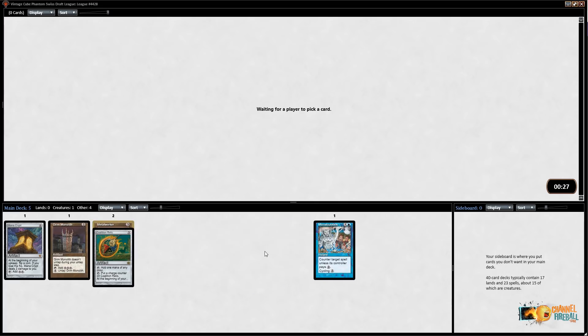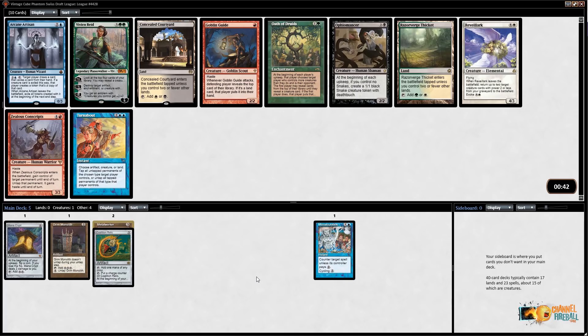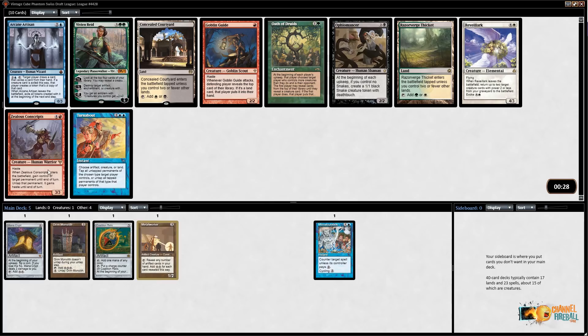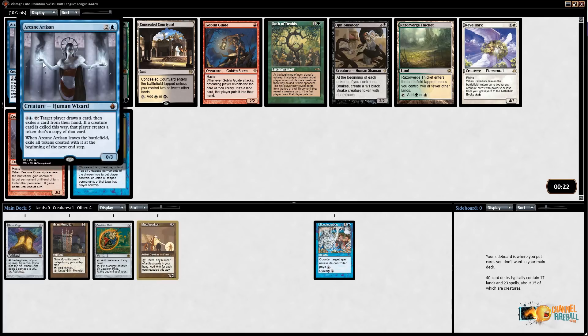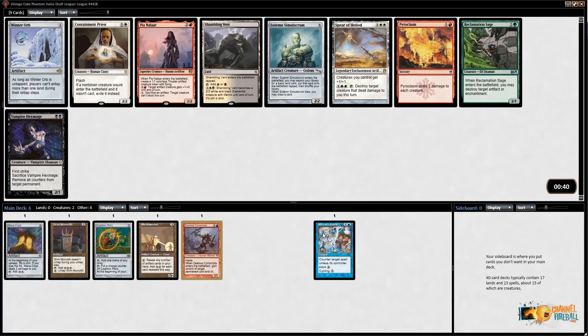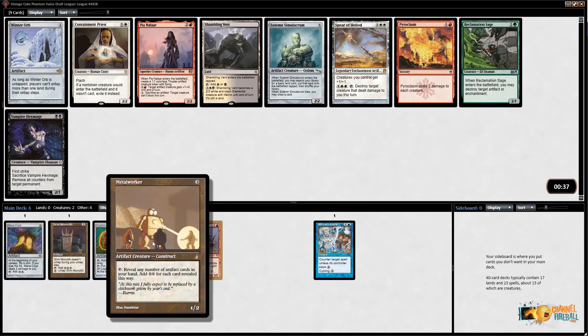Here we don't have any artifacts, but there is Turnabout — good in a combo deck, though not really where I want to be. There's Zealous Conscripts, which I'm actually really happy with in general — it's just a really powerful card that can finish a lot of games. This deck can easily splash Conscripts or Kiki-Jiki in a blue-red big mana deck. There's also Arcane Artisan but I haven't been impressed with that card, so I'm just going to take Zealous Conscripts.